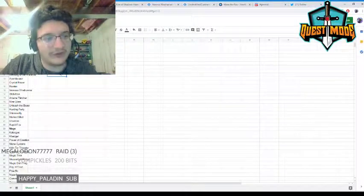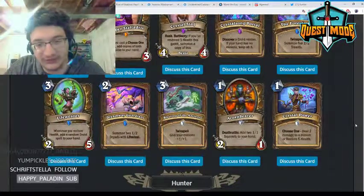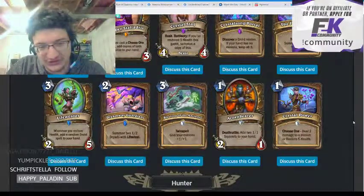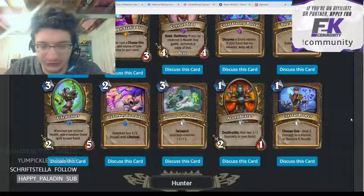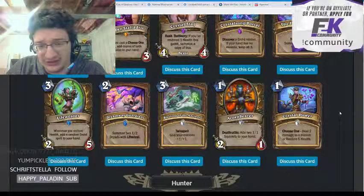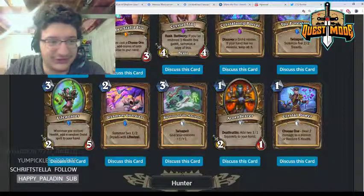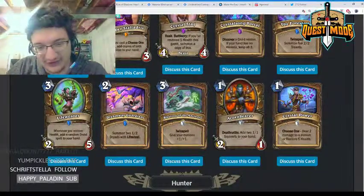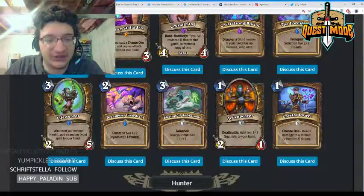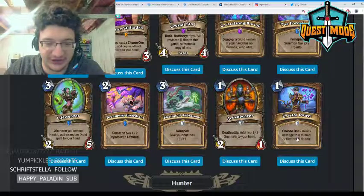Blessing of the Ancient — twin spell, give your minions +1/+1 for three mana. This card is just too expensive to see play in Wild. It might be good enough in Standard, but three mana for a Mark of the Lotus is really bad, and paying six mana total to give +2/+2 is also really bad — just too slow and clunky.